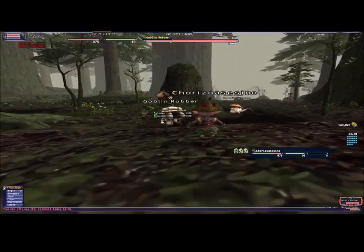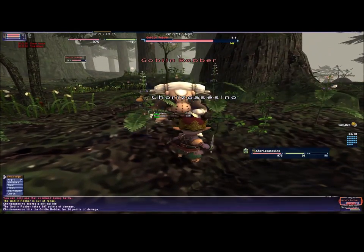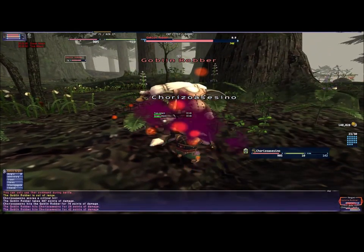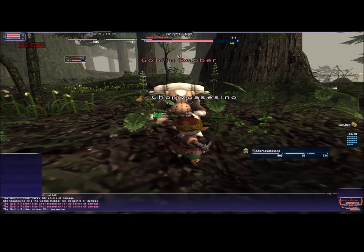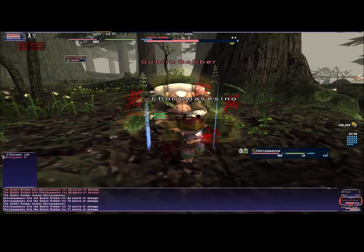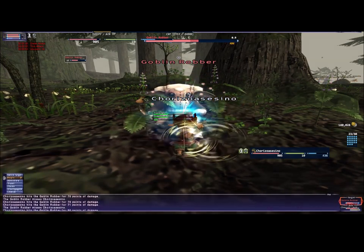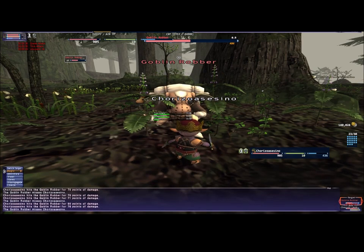To get the key item, we need to farm the fish bait sack that drops from goblin robbers in Sita. As soon as you teleport there they are going to be there by the teleport, so you just go and kill them and look for that item that they drop.